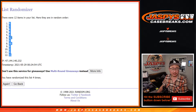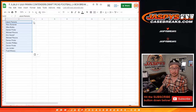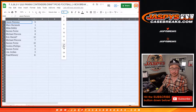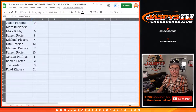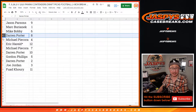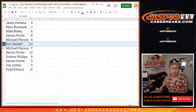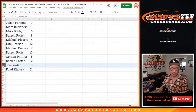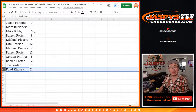We got nine down to eleven. We'll do this one numerically. So: Jason with nine, Mark with one, Mike with six, Darren with eight, Michael with four, Eric with twelve, Michael with seven, Darren with ten, Gordon with five, Darren with two, Joe with three, and Fouad with eleven.